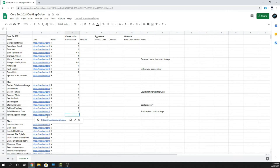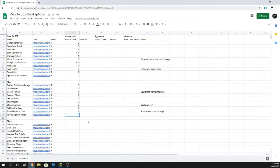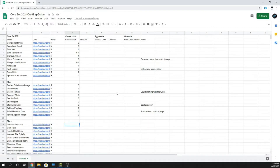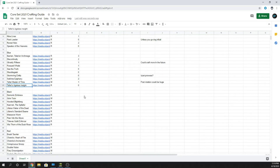Teferi's Ageless Insight — four mana, two and two blue Legendary enchantment. If you would draw a card, except the first one each draw step, draw two cards instead. We're going zero. I don't think a four-mana legendary enchantment that doubles card draw is worth it. If you already have card draw as part of your game plan, you're probably drawing enough where one extra wouldn't matter, and spending four mana to play something that does nothing until triggered isn't really that good.